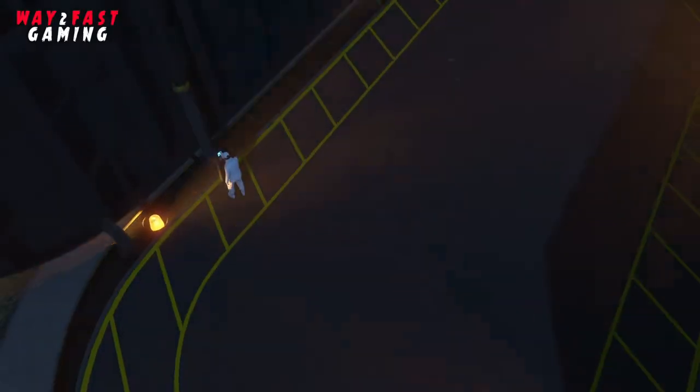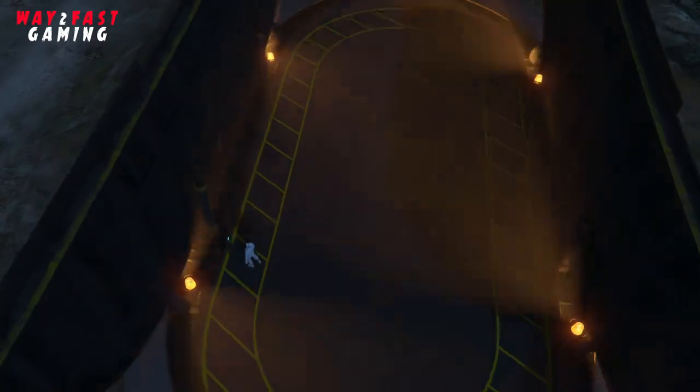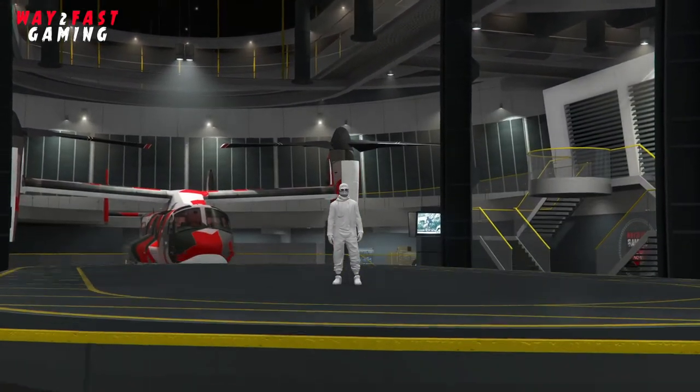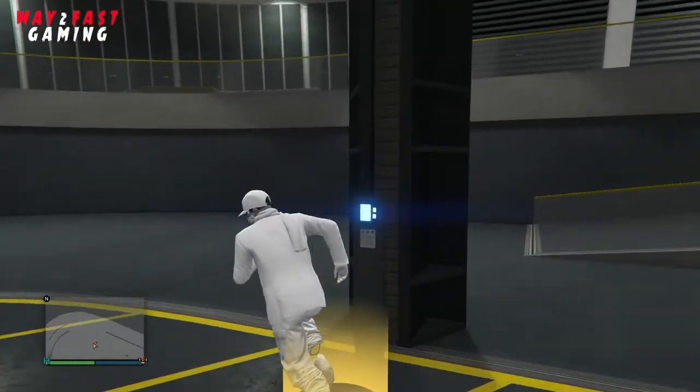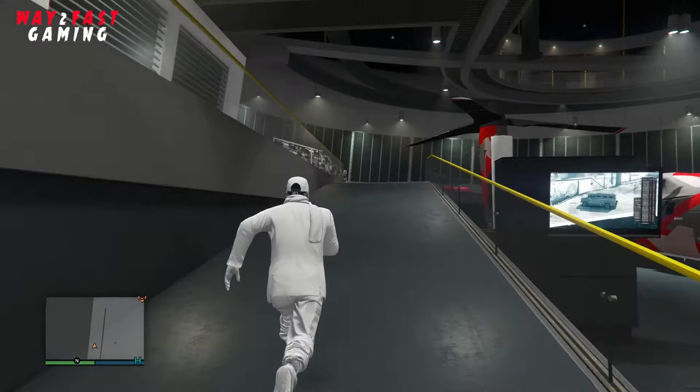Before you do this, call in a Faggio or an Elegy from a garage that you will remember - you need to remember that. Get it delivered and then go back into your facility. If you're calling one from your Eclipse Towers, make sure you remember what garage it comes out of.